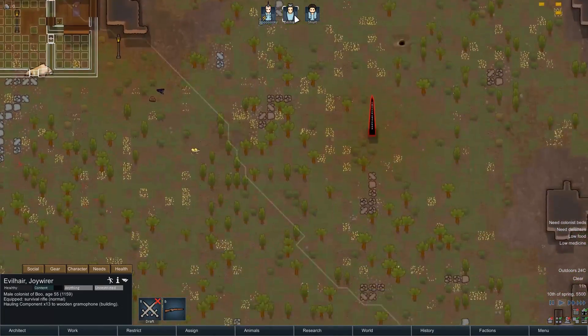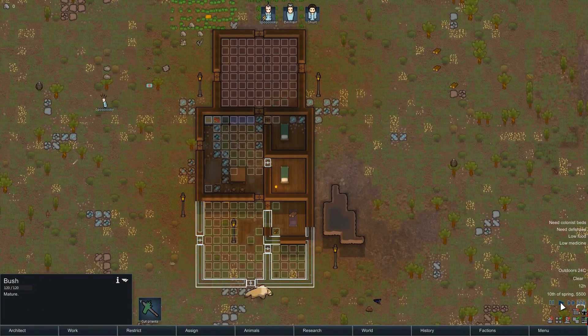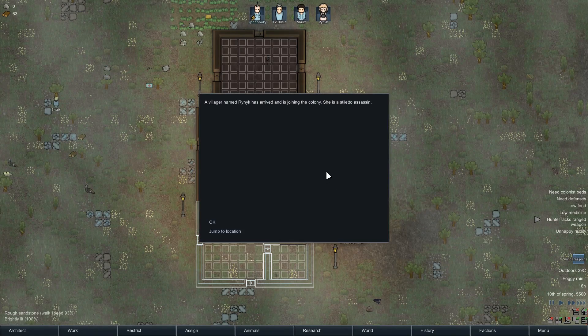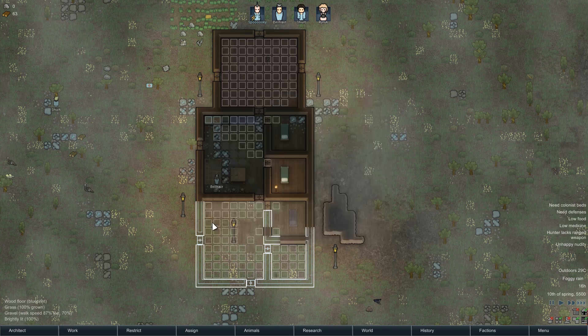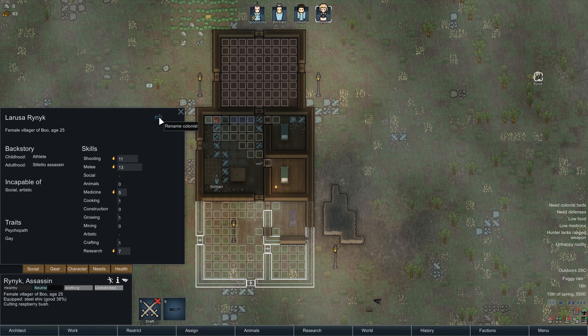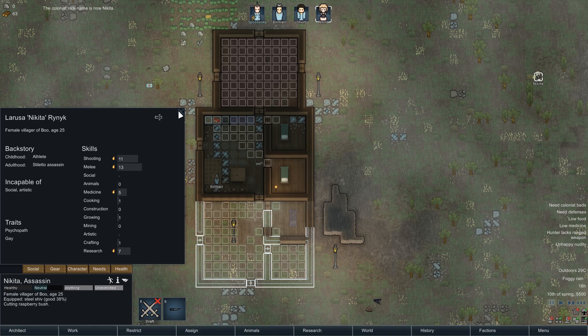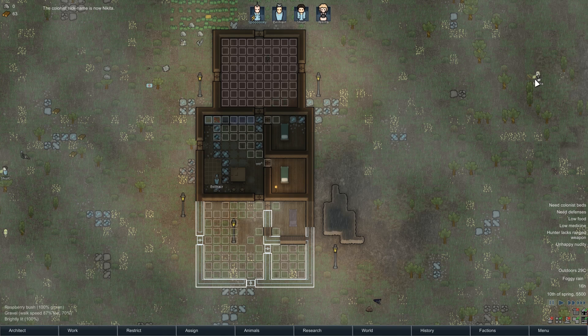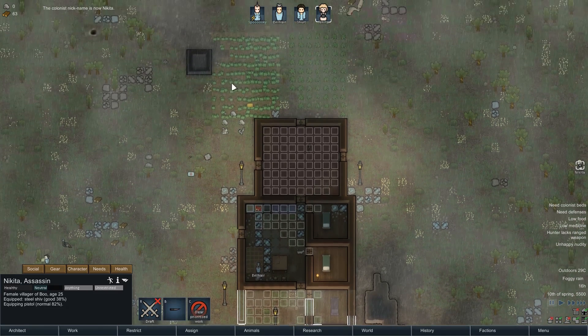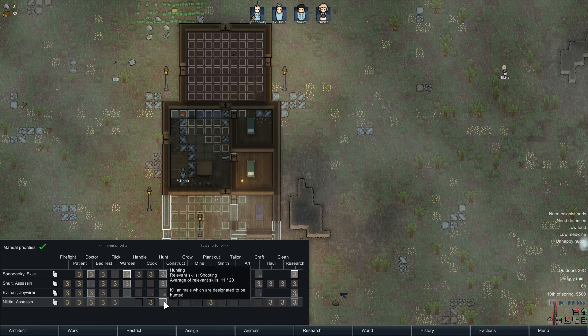Spooky is our only constructor right now. I don't want Shoo-it doing anything but chopping wood. Evil Hair could do some building and is currently hauling — that's fine, but then get back to building. Good news: we've got another recruit, and she is a stiletto assassin! What the heck. Look at those fighting skills — let's call her Nikita.